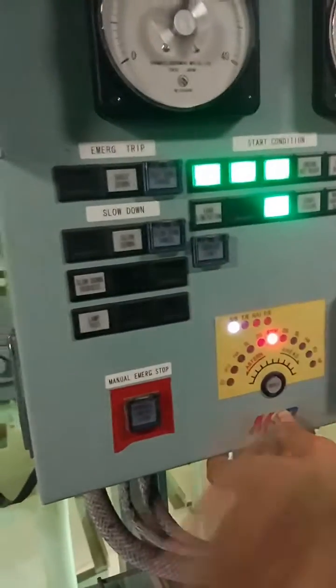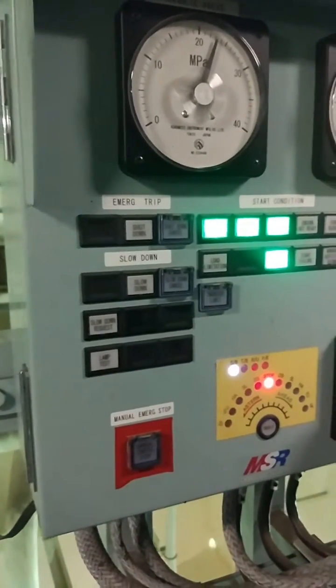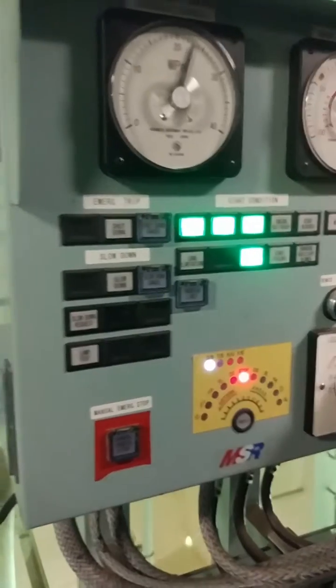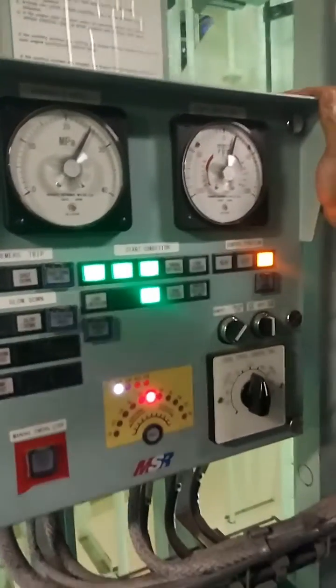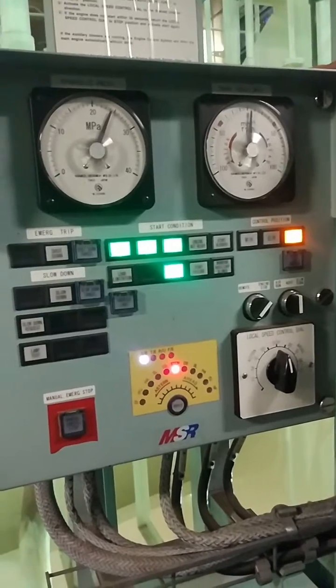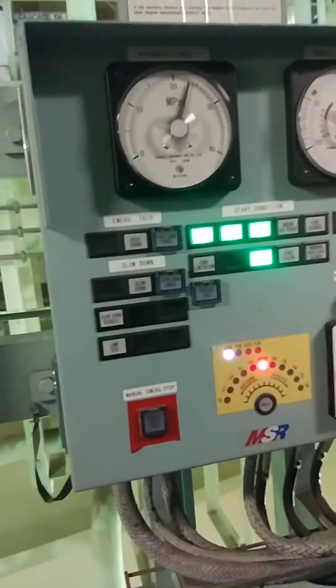As soon as the bridge gives the command dead slow ahead, the engine will go dead slow ahead. We have to see the hydraulic pressure, which is around 220. You can see the dead slow ahead — the engine RPM is coming up, and now it has stopped.